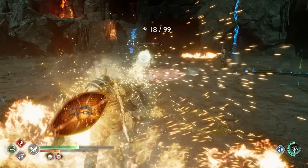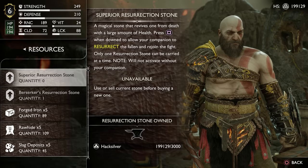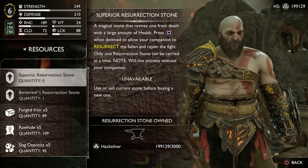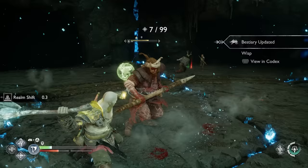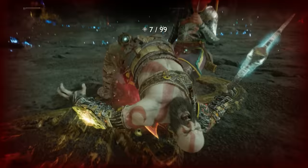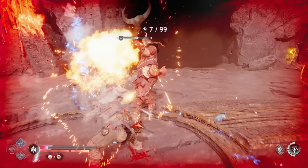Remember to always visit the blacksmith and buy resurrection stones. So many times I went into a boss encounter and died having completely forgotten to buy them. There are three versions: a cheaper stone that restores a moderate amount of health, an expensive one that fully restores your health, and the berserker stone that brings you back with a full rage meter. All three are solid options. It's a great habit to buy them whenever you get the chance so you have a second shot in the middle of a tough fight.